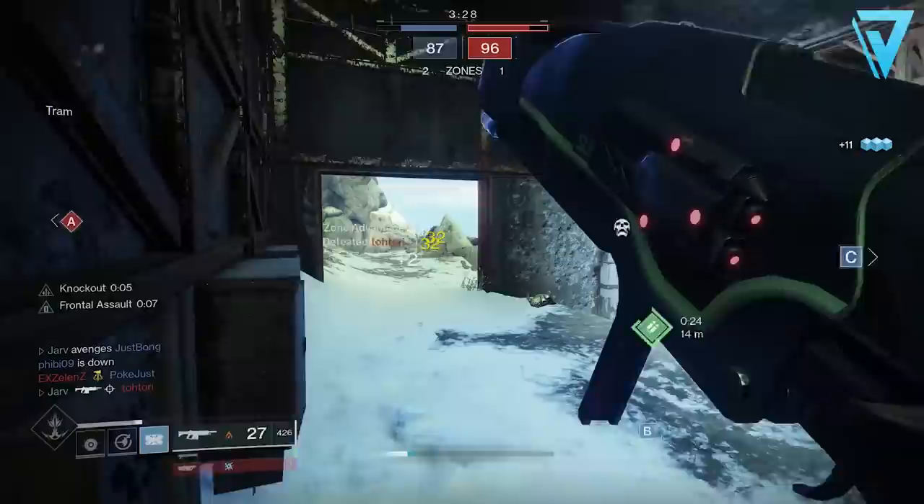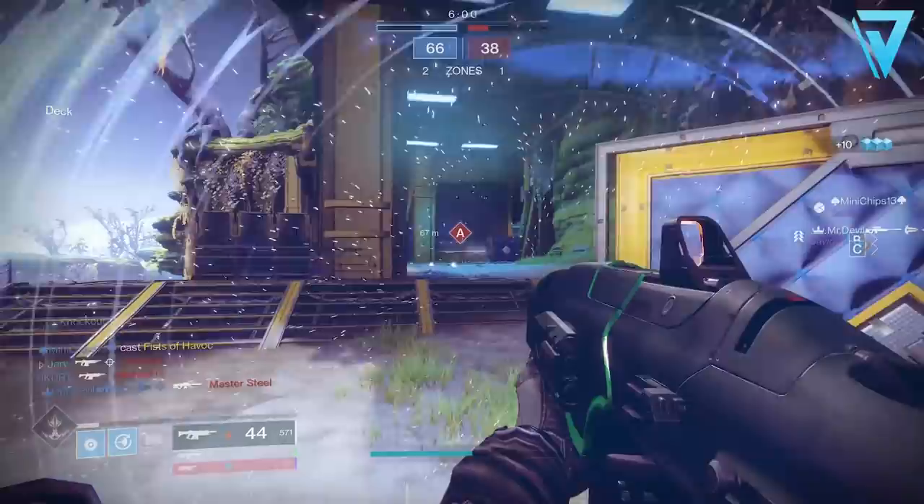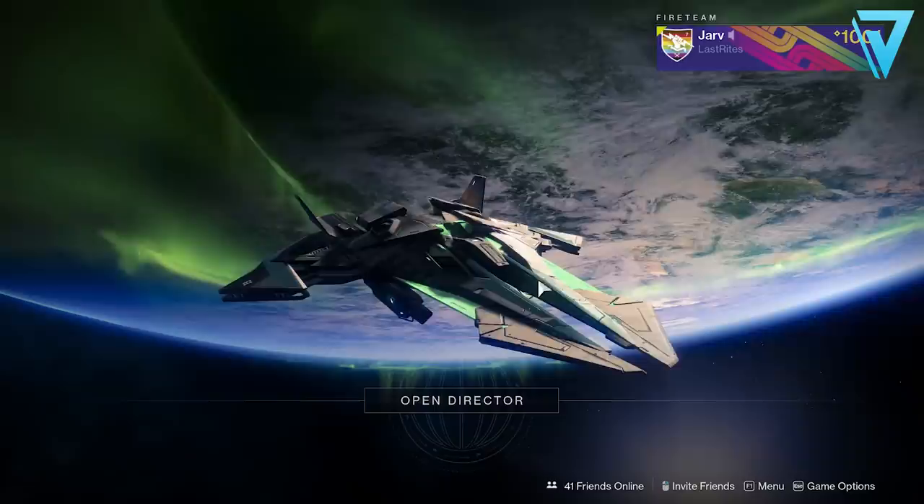In terms of preferred mods, I normally put Targeting Adjuster on most of my fast-firing weapons; however with this auto rifle the recoil direction is a stat of 70 out of 100. If you add the Counterbalance mod, this gets as close to the magic 80 stat as possible, and this will allow the weapon to pretty much fire like a laser beam, especially on PC.